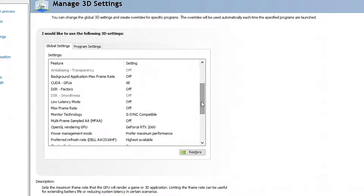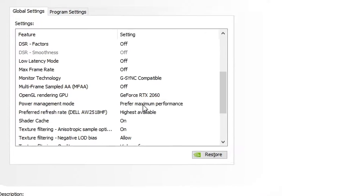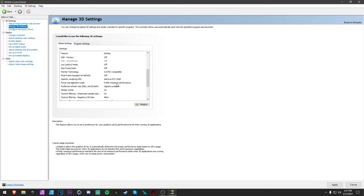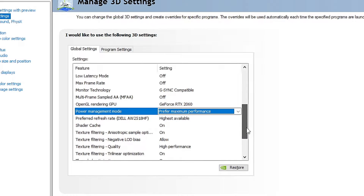Turn off CUDA cores, put that on All. Turn off G-Sync Compatible — that depends on your monitor. For OpenGL Rendering, select the GPU that you have in your system. This right here is super important: make sure Power Management Mode is set to 'Prefer Maximum Performance.' The default is Optimal, but change it — this is going to give you the best FPS boost out of any of these settings.